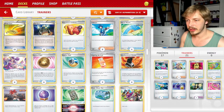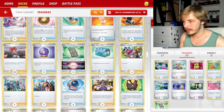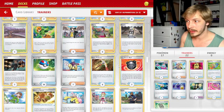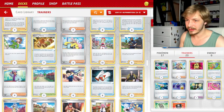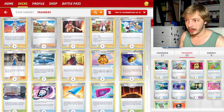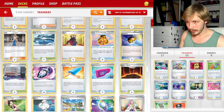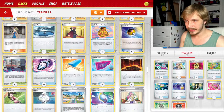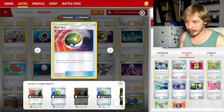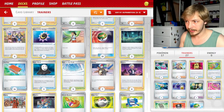We'll do one Forrest Seal Stone — we can snag it with Arvin. Professor's Research is probably going to be the draw mechanic we use because we want those energies in our discard pile and we don't mind dumping the hand. Clara might be okay, Level Ball might be decent just to get Flaffy, but Ultra Ball is going to be awesome for this deck so we'll do four Ultra Balls. I think we'll need two Nest Balls.